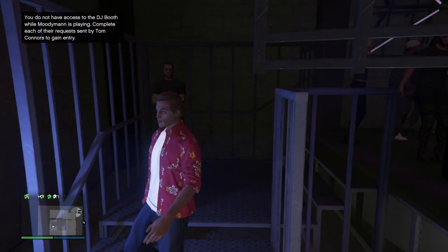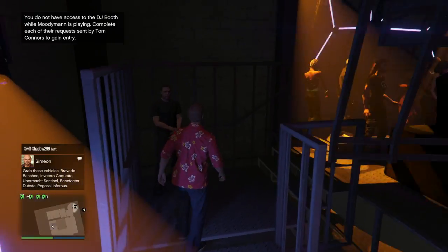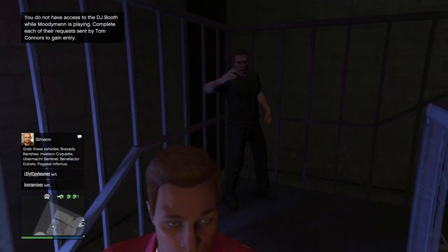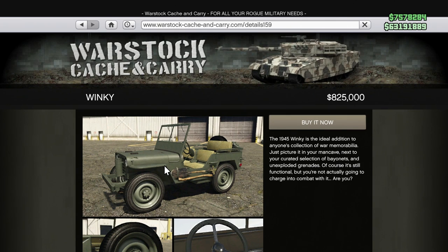After this update, the maximum number of vehicles you can have out at the same time is now eight — up from six. Thanks to the submarine, you can have eight personal vehicles attached to you at once, which is actually pretty awesome. And last but not least, the new Winky Jeep is small enough that if you drive it into your bunker, you can get past the restricted areas that would stop normal vehicles. Typically only motorcycles and very small ATVs could get through, but the Winky Jeep can drive in and around your bunker.